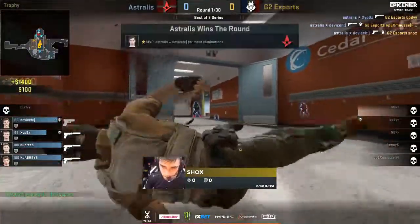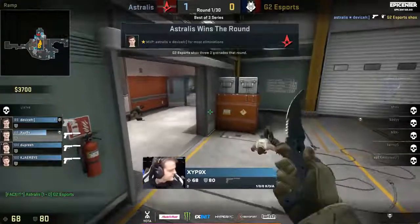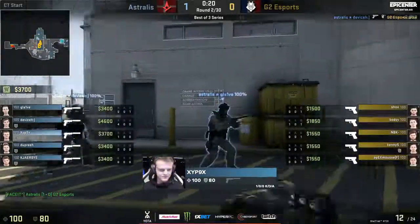It's Shoxi who was deploying the utility at the very start. That was their classic strategy on the map — that's the smoke they were doing. Back in the day, they smoked towards heaven, they rushed...